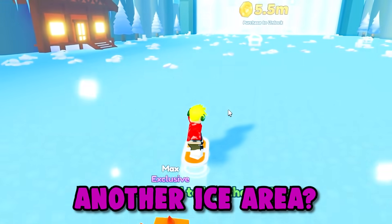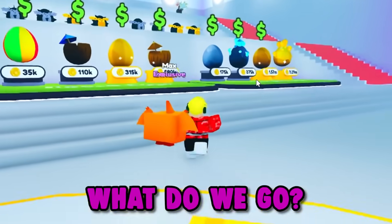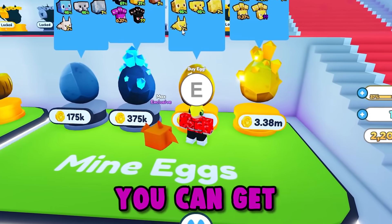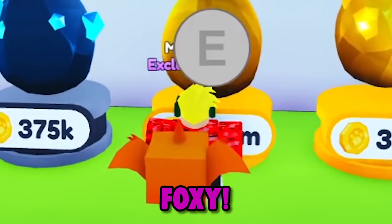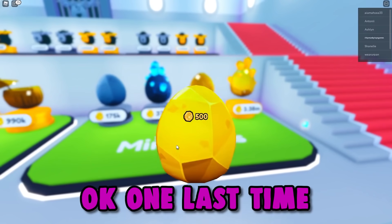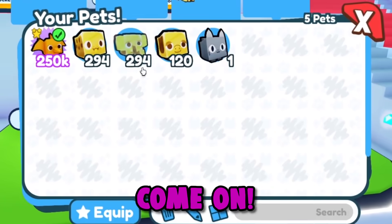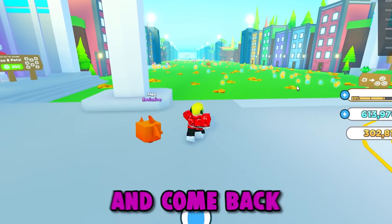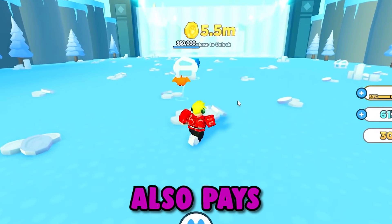What's the next stage? Another ice area. I wanna go back to the shop and see if I can get a 2 million dollar coin. We have one right here — 1.5 million. There's a 2% chance you can get that guy. I reckon we'll try it — I want a little foxy. Yes — foxy! No, okay, one last time. Come on — a golden elephant. No, come on. That was expensive. We have to go back out there and grind. I'm guessing this area also pays really good, too.